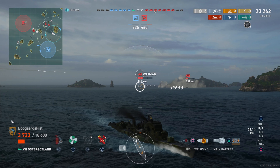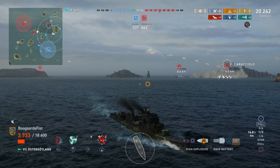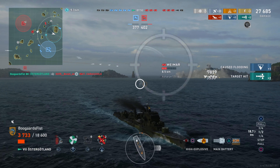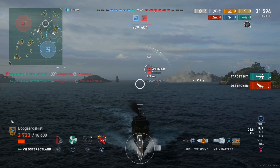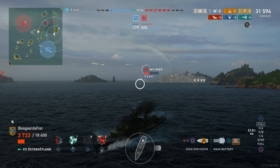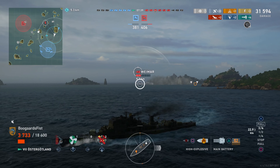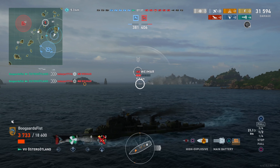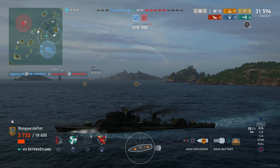Now we have successfully dropped spot — briefly. Karachalo not really cooperating, which is why he needs to die. And good riddance — now their attention must focus on the Weimar, and we will keep him lit to the best of our ability until we kill him. Think about that as a destroyer when you're spotting: you can kind of control the shape of the battlefield and who your team's targeting. Incorporate that into your destroyer play — it'll work wonders for you.